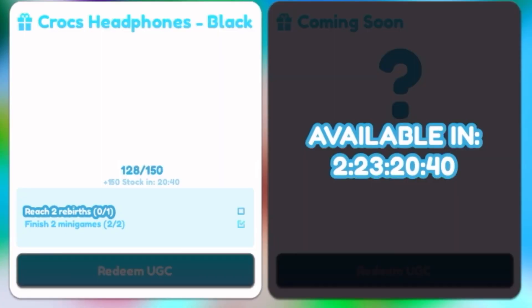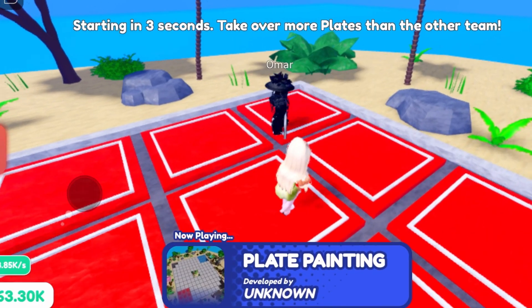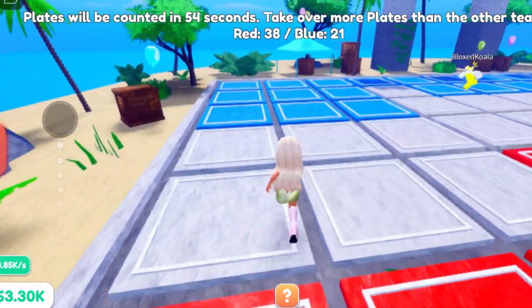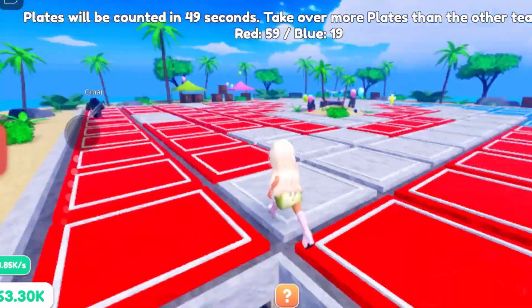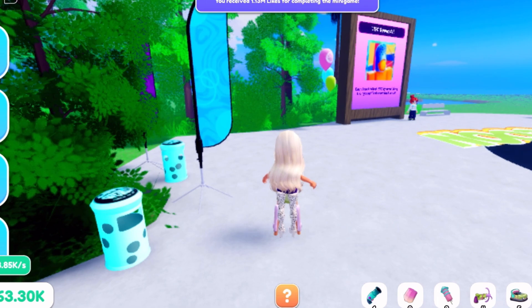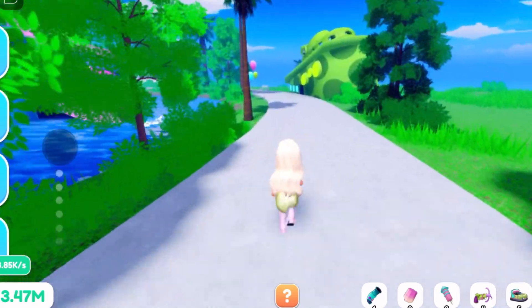It says there are 120 out of 150 left, but 150 will restock in 20 minutes — it's going to restock no matter what. This mini game is called Plate Painting. If your color is red or blue, you want to cover as many tiles in your color as possible and go over your opponent's colors. The more tiles that are your color, the more points you get. Red team wins with 163 tiles to 88, and we got over a million like-points — that's amazing.